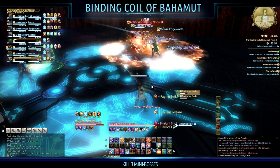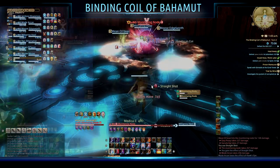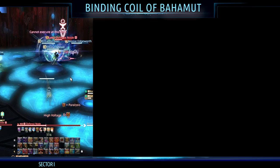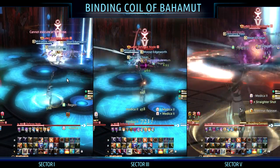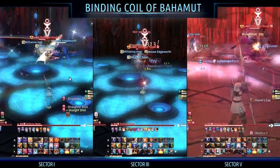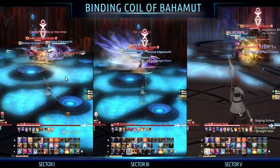Due to the time limit, it's recommended that you only kill three of the six mini bosses, as this gives you enough time to kill the main boss as well. We start in sector one, then go down to sector three, and finish with the final mini boss in sector five. I'm now going to go over the first three mini bosses we encounter and then explain the abilities of the remaining three.